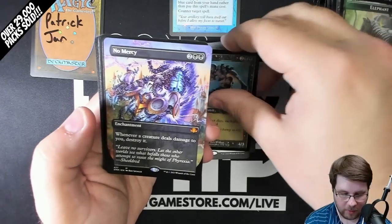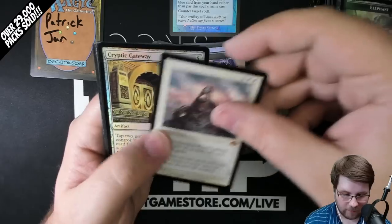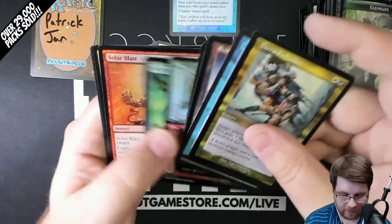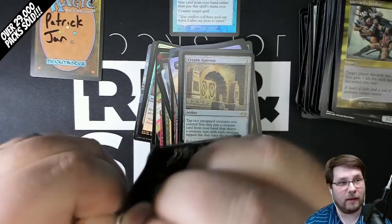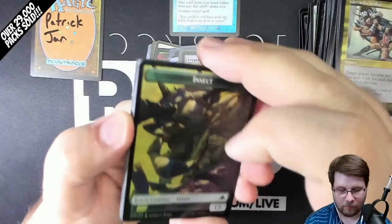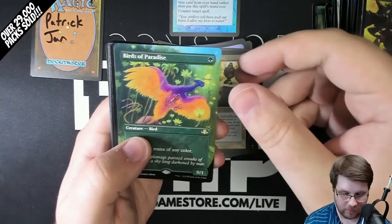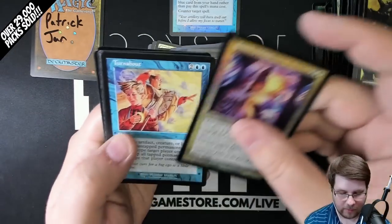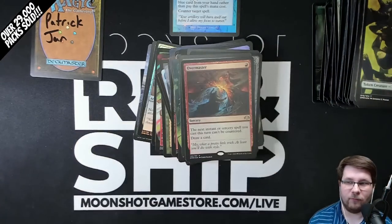Mind Slicer Foil. No Mercy Borderless — look at that art on that Mythic. Test of Endurance Old Border Mythic and Foil Cryptic Gateway. The hits keep coming. One pack left. Thank y'all so much for watching this video — the biggest compliment you can give a YouTuber is sharing it with a friend. Foil Savines Reclamation Old Border, Birds of Paradise Borderless, Forgotten Ancient Old Border, and a Foil Overmaster. Thank you so much for watching. Hope y'all had a good time, and we'll catch you on the next video.